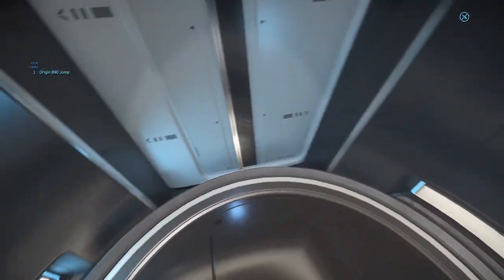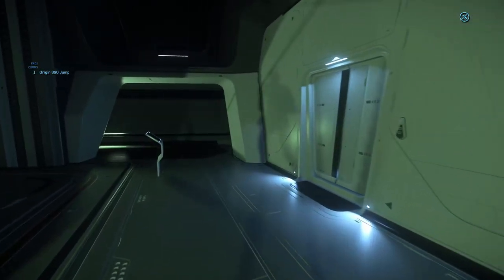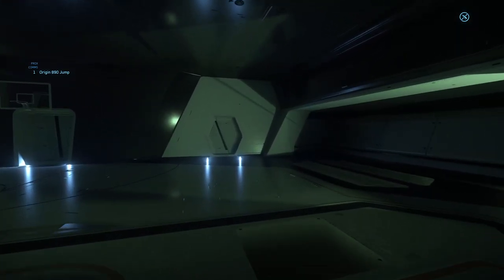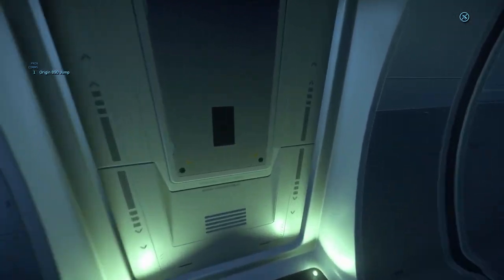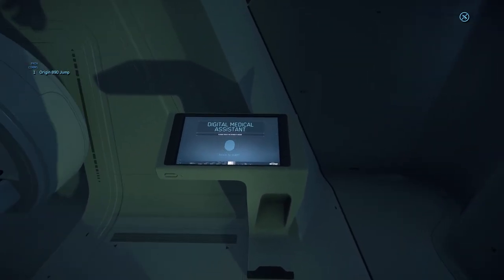Going back out through the loading ramp — this is the ramp for the ships, for the shuttles coming in. Going back to the back of the ship. There's a waiting area for the shuttle. We have a med bay — on a ship this size, you've got to have a med bay. There's a nice medical bed here called Digital Medical Assistant.